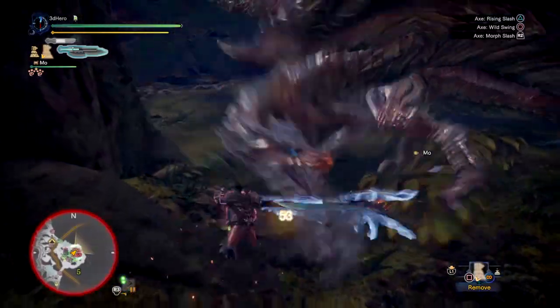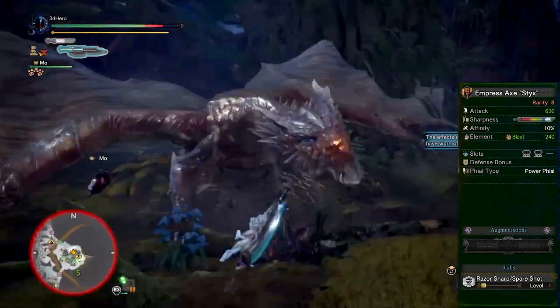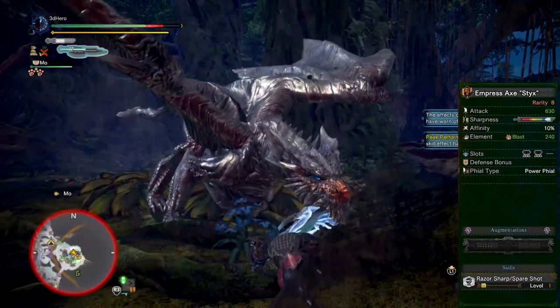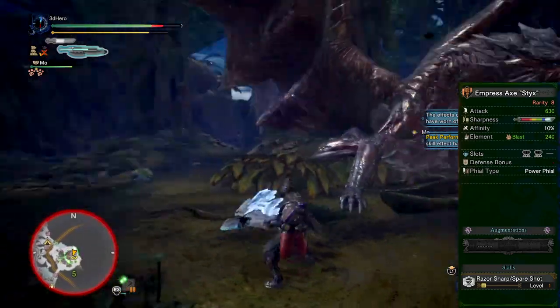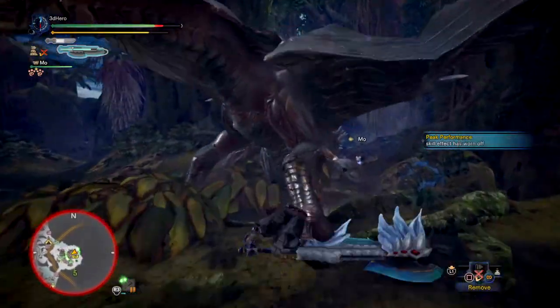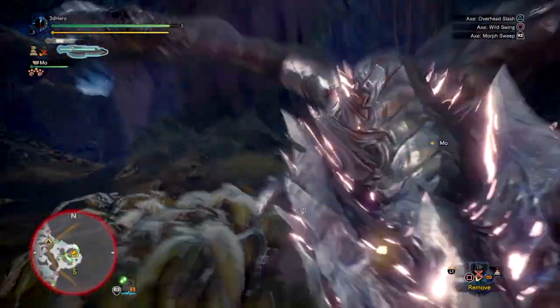So let's look at the stats. The weapon has an attack value of 630 and has already 8 augment slots, which means it only has 1 augmentation slot. It has natural white sharpness and 10% natural affinity. It also comes with 2 level 3 dual slots, 240 blast, a power phial for more damage when it switches into sword mode, and built-in Razia Sharp.